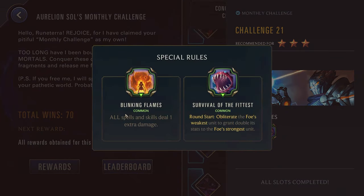Challenge twenty-one, three stars — we have Victor. Blinking Flames: all spells and skills deal one extra damage. Again great for Misfortune, Annie, and Jhin. Survival of the Fittest: round start, obliterate the foe's weakest unit to grant double its stats to the foe's strongest. So this is really one where you want to be clearing out the enemy board as much as possible, because you don't want them to have like an elusive unit that is suddenly buffed up and absolutely crazy. Just try to be aware of the enemy board — look at what their strongest and weakest units are so you can see what stats are going to get doubled. Try to stop any overly powerful combinations you see happening. If you can keep them to just having one unit on the board, this power won't really go off at all. You just have to be mindful of it because if you don't pay attention, this can surprise you and annihilate you in like a single turn. Annie, Jhin, and Misfortune would all be really solid here.